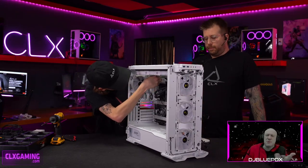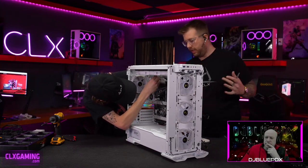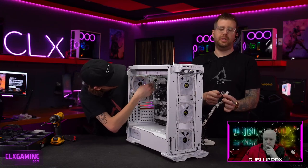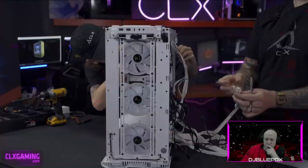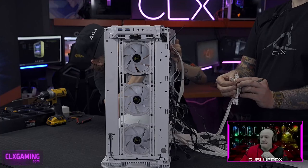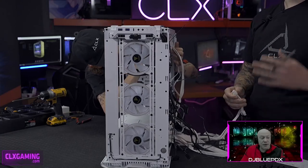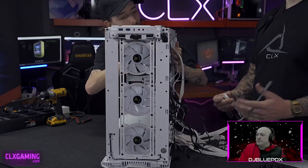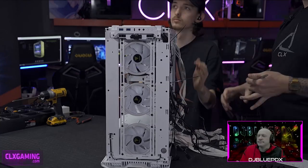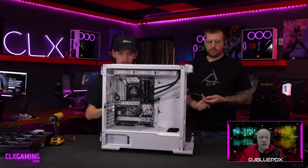Why does a video card 8-pin snap apart while a CPU 8-pin doesn't? The GPU cable is a 6+2 connector — six pins plus two that detach — because older cards only use a 6-pin. The CPU cable is a 4+4 design, because some low-end motherboards only use a 4-pin CPU power connector. Most builds we do here use at least one 8-pin, sometimes two 8-pins, or an 8 plus a 4.